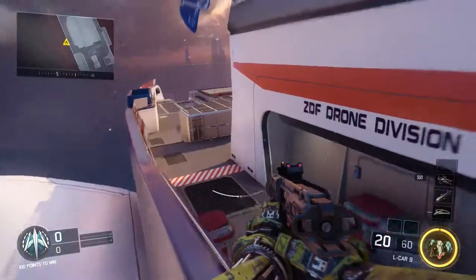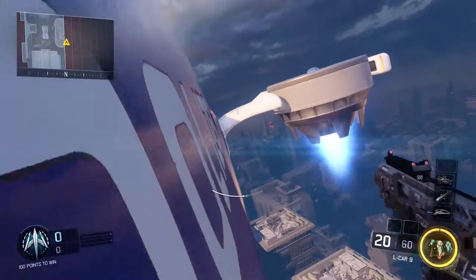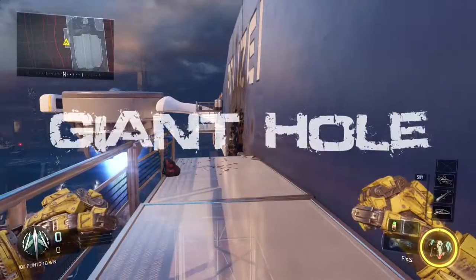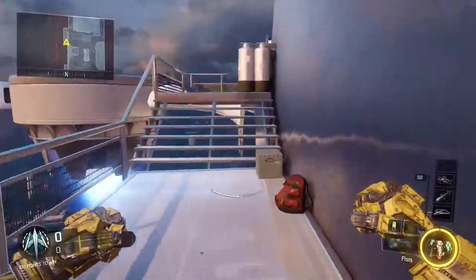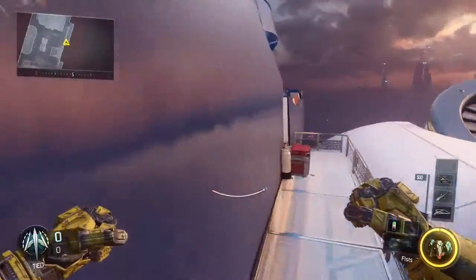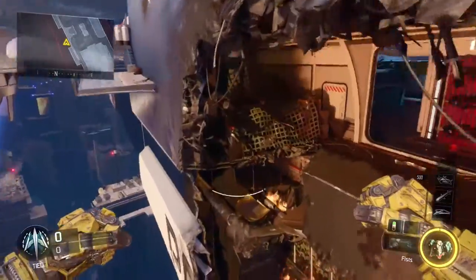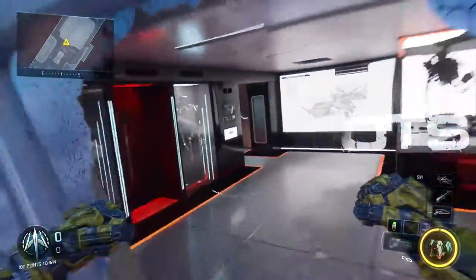That little lane right there is a very high traffic area, so if you can get behind the whole team using that wall run route, that's a really good flank. Finally, the biggest change is the giant hole on the side of the ship that you can use to get into the bottom deck, or you can wall run across — and if you go further with the wall running, you can get a little bit more behind the enemy.